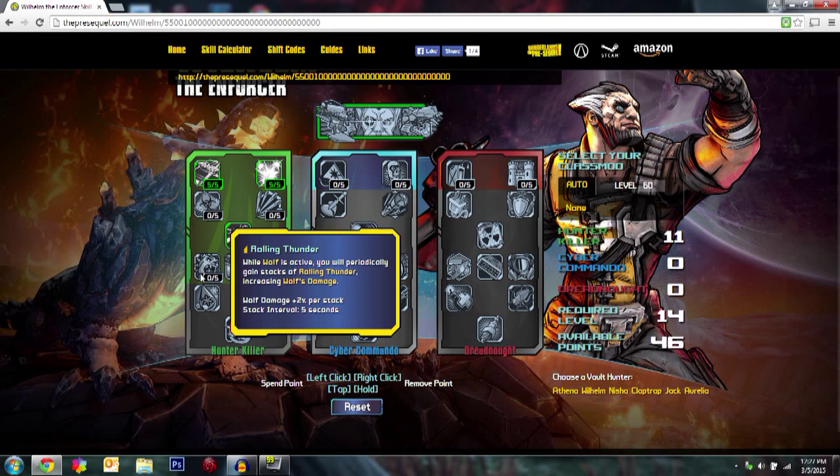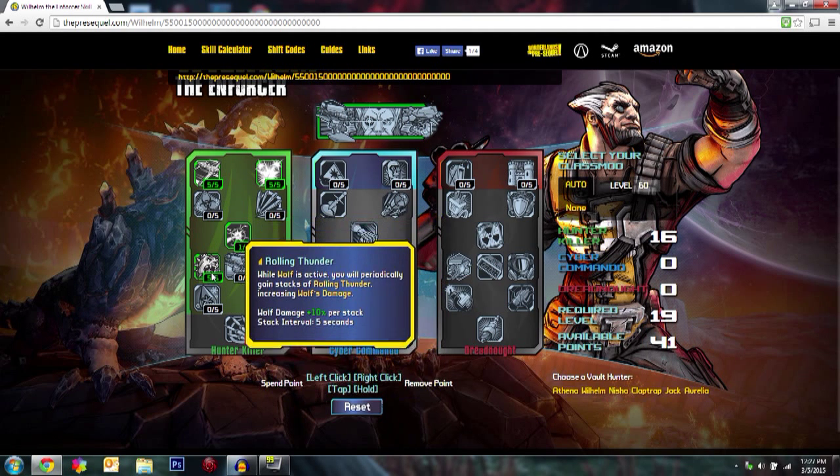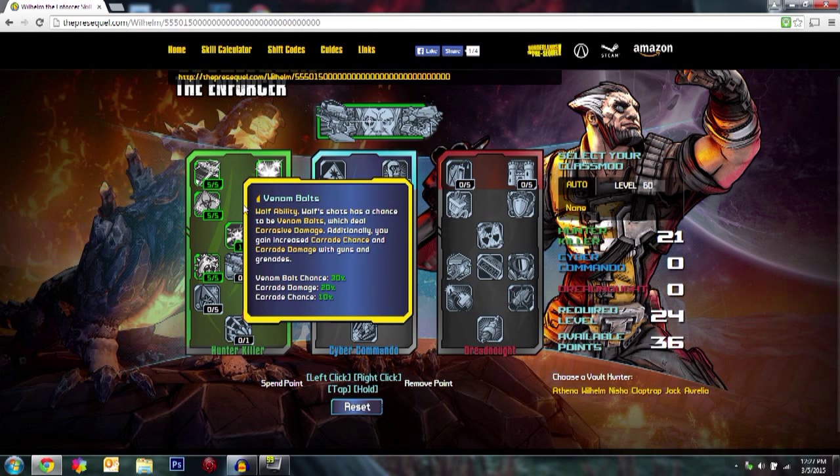Next is Rolling Thunder: while Wolf is active, you periodically gain stacks increasing Wolf's damage. So you're always marking enemies, gaining stacks, and doing more and more damage over time, which means you'll always have Wolf out.